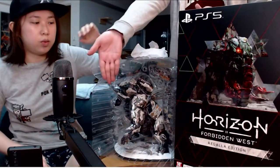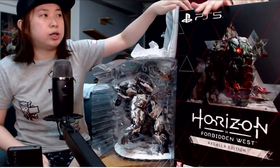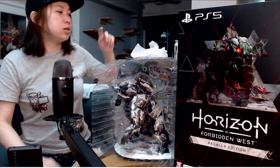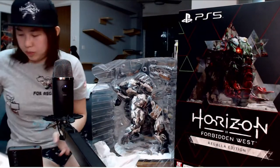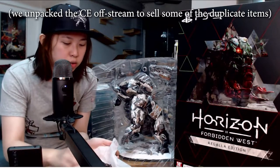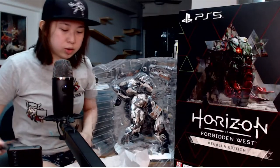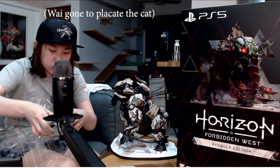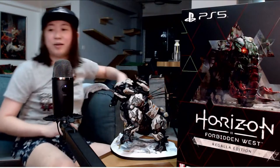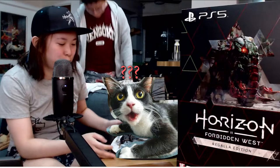So what we have right here is the Collector's Edition Tremor Tusk statue and the Regalla Edition full box set. I'm going to open up this set first since it's really half open. There are actually some loose pieces that we have that we'll need to attach to the statue — it has arms and stuff. That thing is as big as a Mona. It's pretty huge.